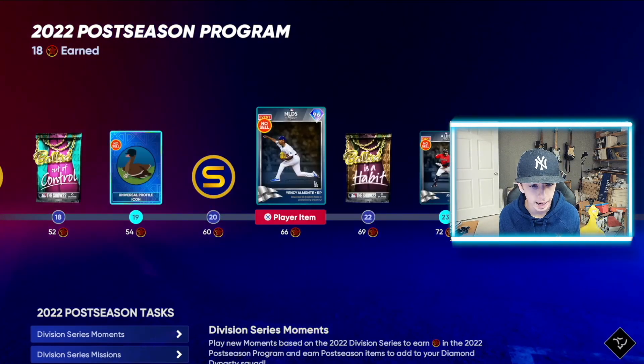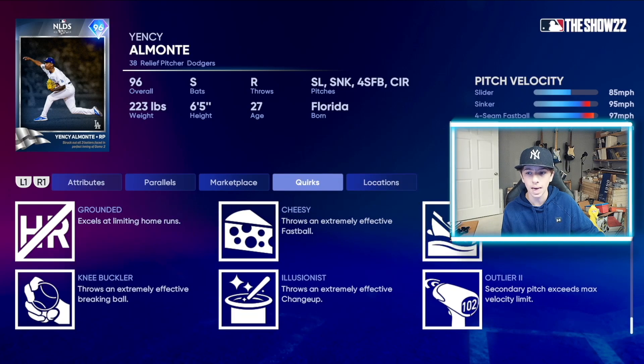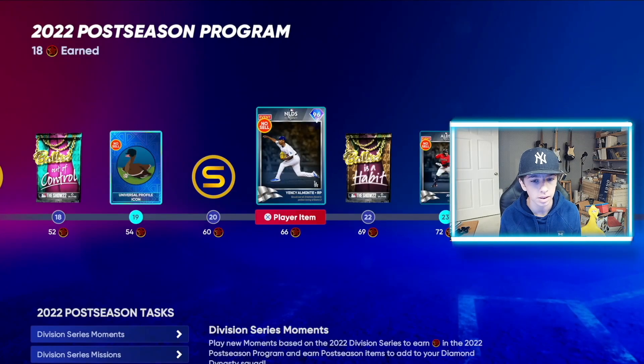Starting things off, we have 96 overall NLDS Yancy Almonte. He throws a slider, a sinker, a four-seam, and a circle change. He has outlier on that sinker, so that is going to be a very good pitch for him. Looks like a very solid lead pitcher out of the bullpen.